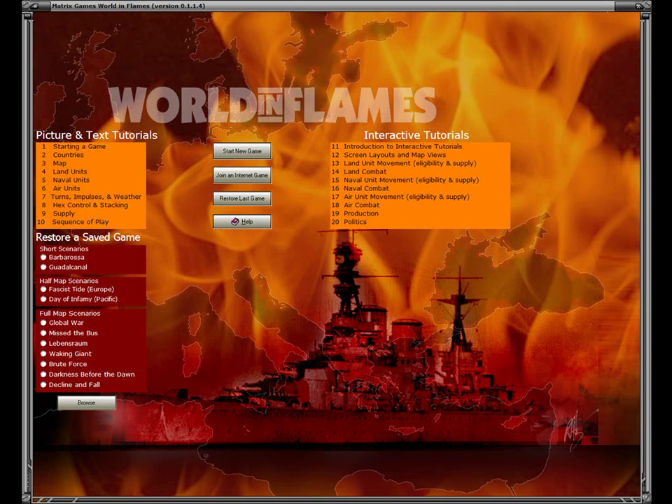Welcome to Chapter 7 of Matrix Games World in Flames training videos. This chapter covers starting a new game and setting up units. The screen you're looking at now should be familiar since it's the opening screen, and I'm going to click on Start a New Game.